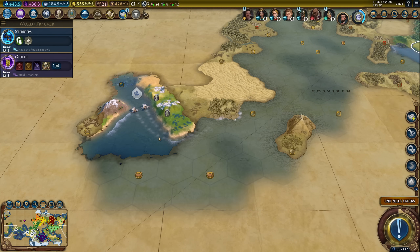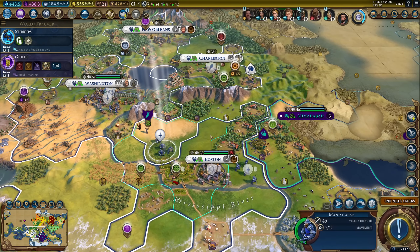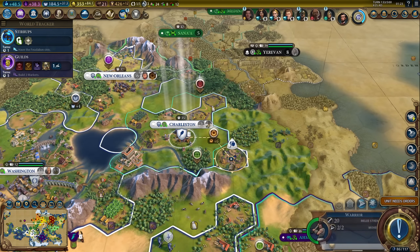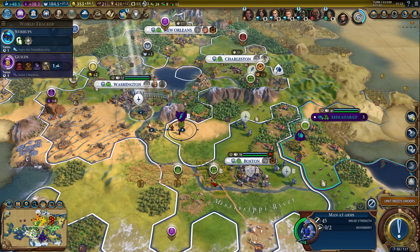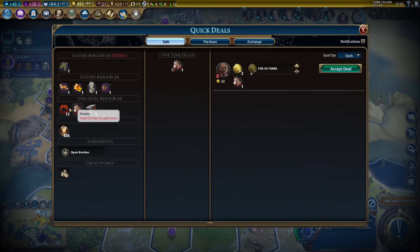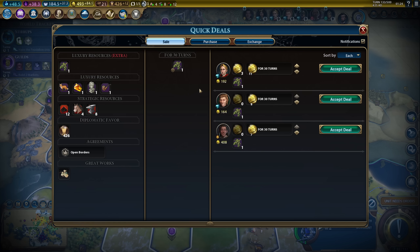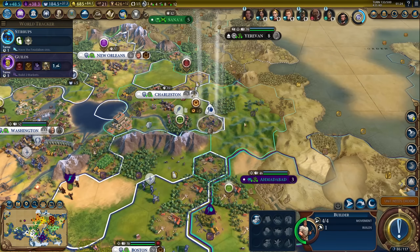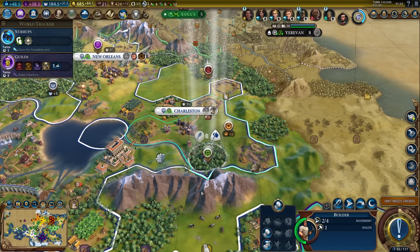I need my crossbowman before we declare war on Gandhi. I'll be declaring war pretty soon - just waiting for a few more good units. We can also upgrade the warrior, but I'm waiting to get some iron for that. We can sell more horses; people are still buying. I could buy some iron to upgrade the warrior faster, but it's not really necessary since I'll be waiting for crossbowman anyway.